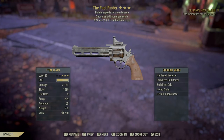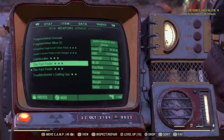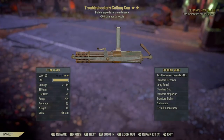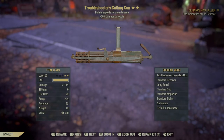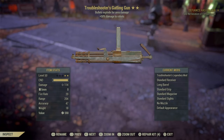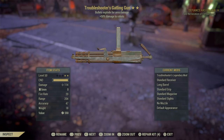And we got right here the Fact Finder: bullets explode for area damage, shoots an additional projectile, and 25% less VATS action points cost.